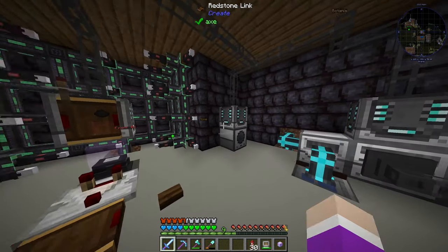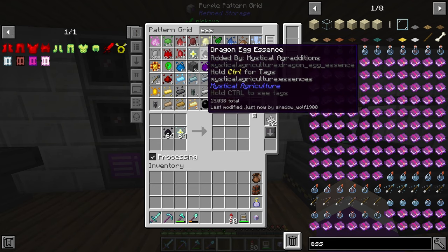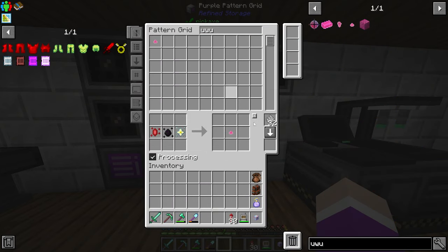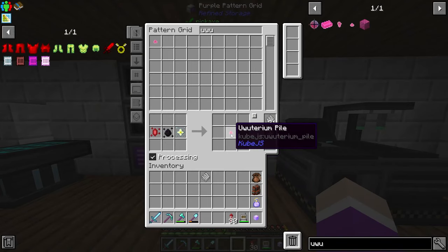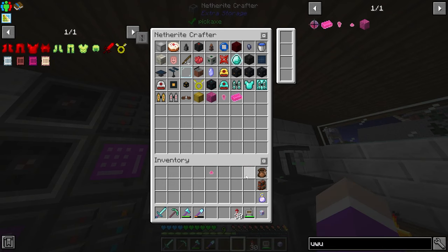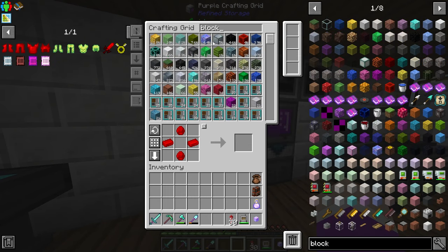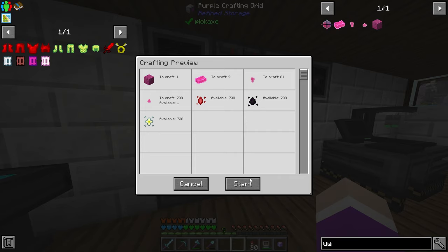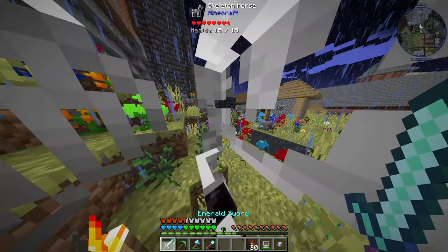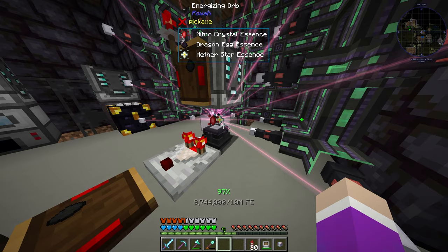I might actually do a quick auto craft for this. So: dragon egg essence, nether star essence, and a nitro essence — set all down to one of each. If we look up uwotarium we have one pile, so upgrade this to a nugget, then to an ingot, then to a block. Put these recipes in here and in the other machine too. If I request ten blocks, it should auto craft all the little piles, then nuggets, then ingots, then blocks. Ten blocks might be enough — the recipe in here just requires two blocks and some ingots.